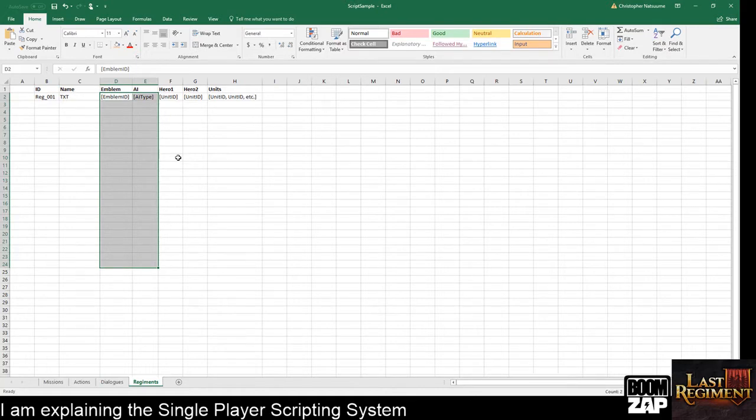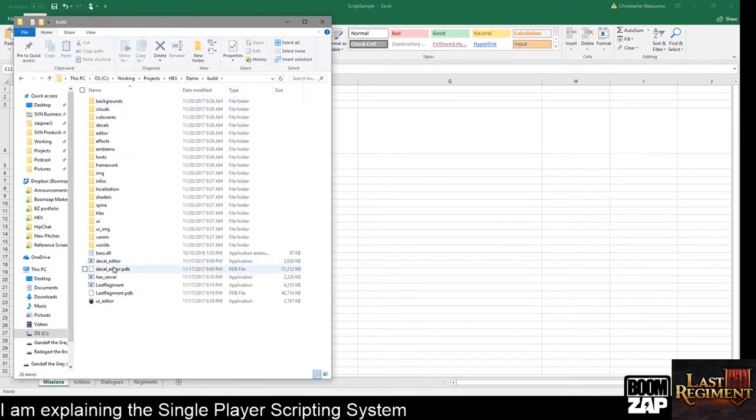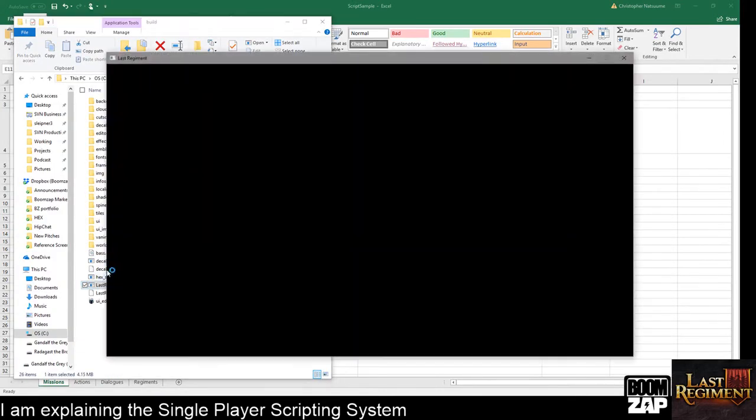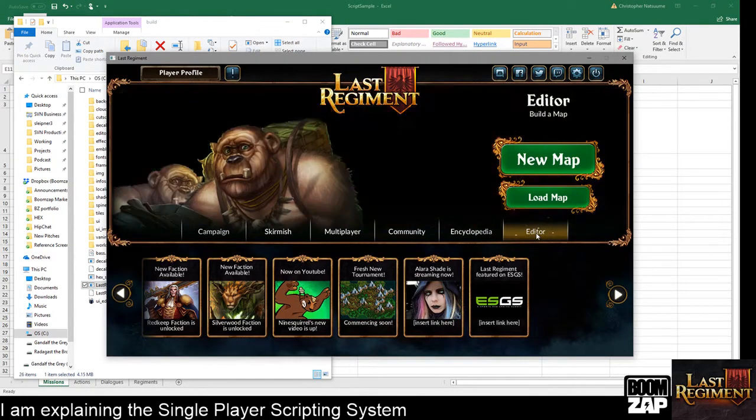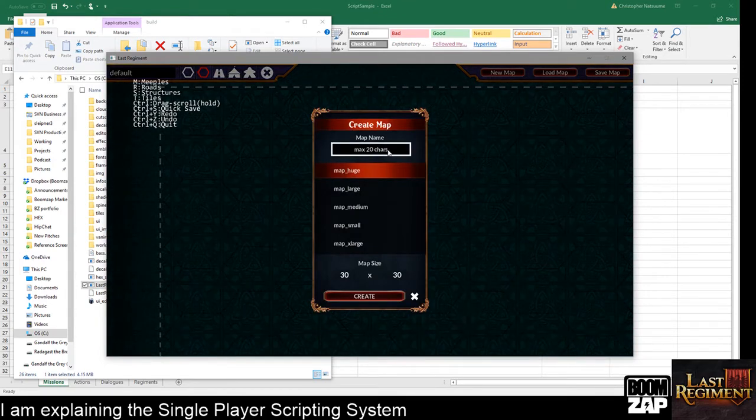That's the simplest part. Now that I know my regiments, the next thing I need to do is set up a single player map. There's a differentiation between a map and a mission. A map is something I built in the editor — so if I crack open the build folder, I can go into the editor and build a new map. When I save the map, it gets saved with a specific filename.